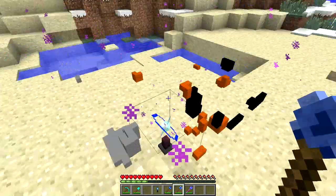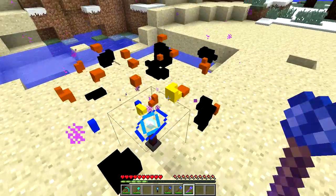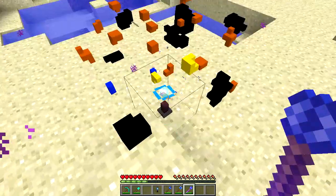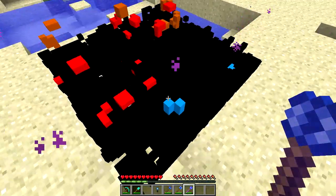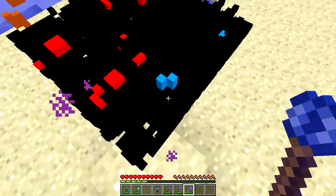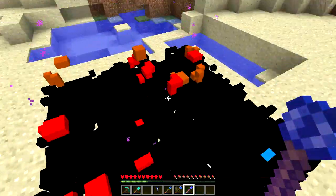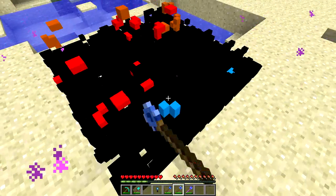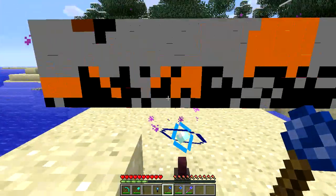Now it makes it a lot easier to see where all the ores are. We'll go down — there we go, we've got some lapis there, we've got some gold by the looks of it. And look at this — we've hit rock bottom here. By the looks of it, that is actually bedrock. And we've got some diamonds. Just go back onto the other one so you can see what it looks like in this mode.